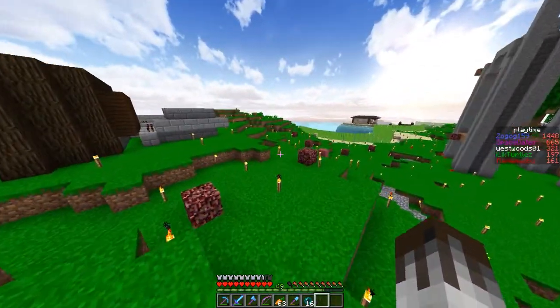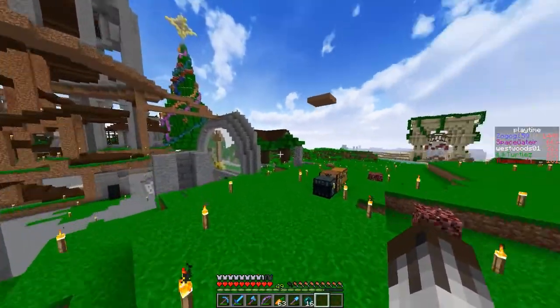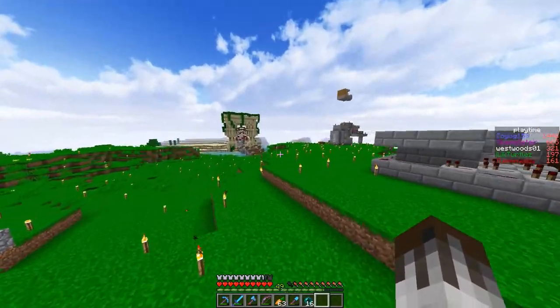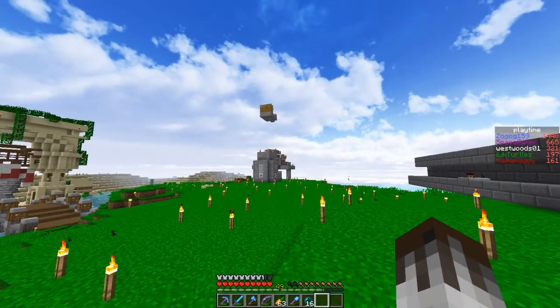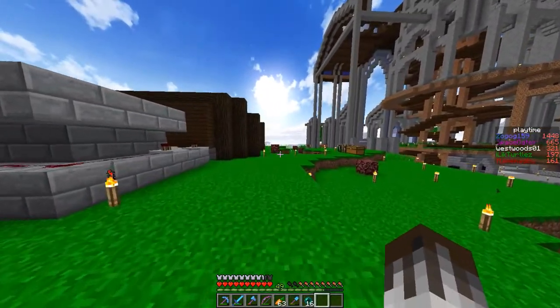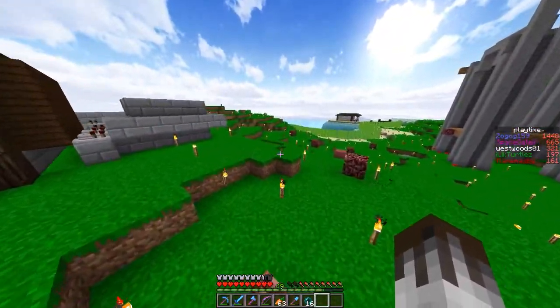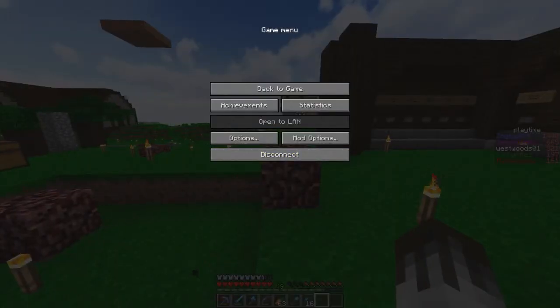Hello everybody, and welcome back to the Communicraft server, where I'd just like to start off the episode by saying I have two different bits of resource pack on currently. I just want to ask what you think of it. If I go into here, you'll see that I have got Lively Default and PR Luminance. This basically adds a different shader, a different light mapping, so that torches and stuff have different lighting. It looks pretty cool.